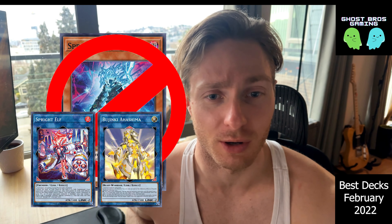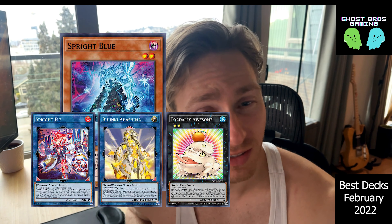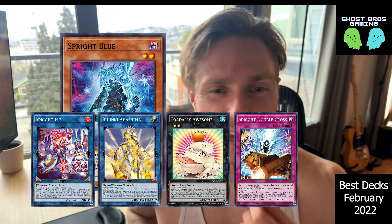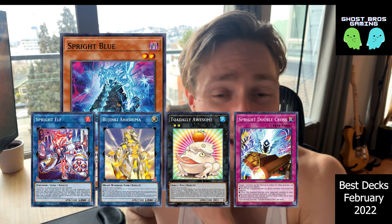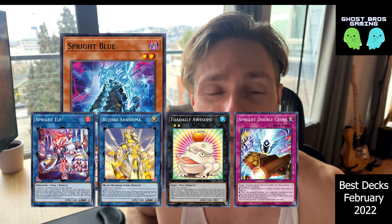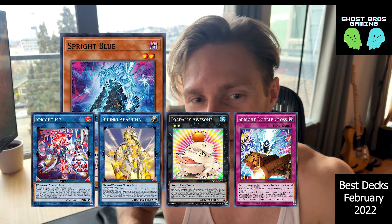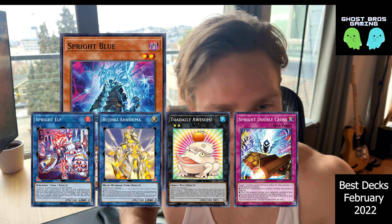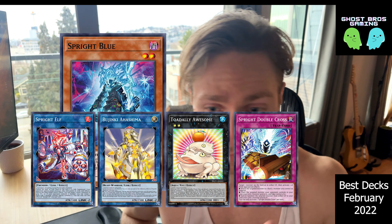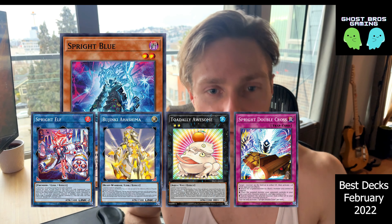Obviously there's the Bujinki combo to still go into Toad and then you can grab the Spright Double Cross, which is the trap so that you can bring Toad back. But the problem is that before you would have the Smashers instead of the Double Cross and you'd still be able to bring the Toad back. So your board goes from two Omni Negates and a Banish to just two Omni Negates in that situation with potentially a Monster Negate, depending on what you drew — if you drew the Red or the Carrot — and then your follow-up is severely hurt after that.